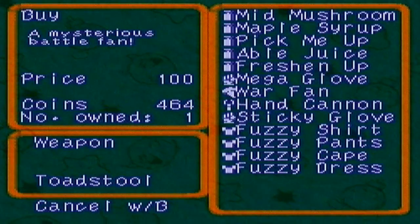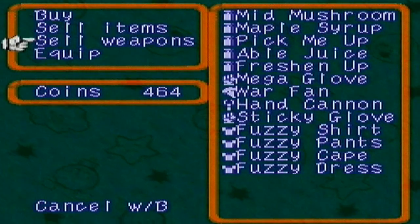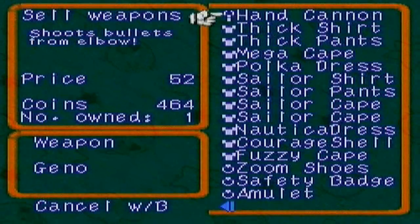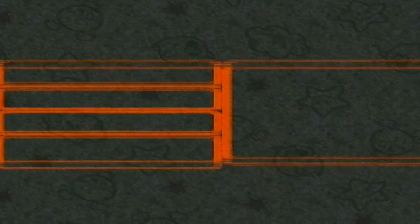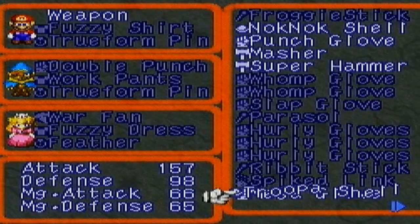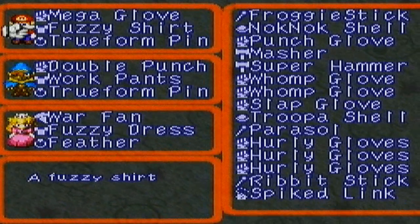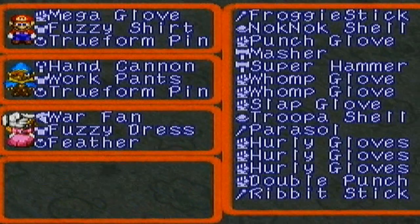I think I really should get the hand cannon and mega glove. Let's see what items we can sell — yeah, we can sell all of these. Let's buy the mega glove and the hand cannon as well. The trooper show — we don't really need you anymore, because we have a new weapon to try to time. I didn't realize I had two hand cannons.